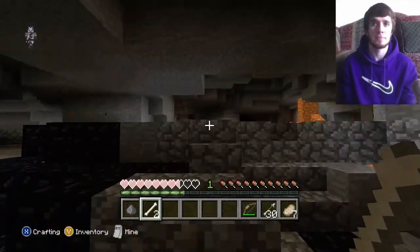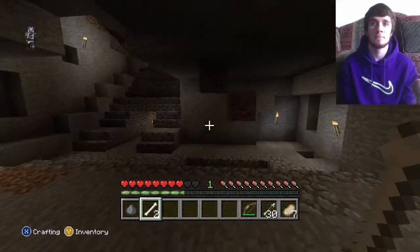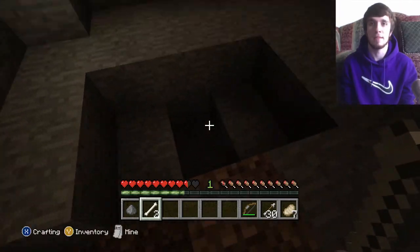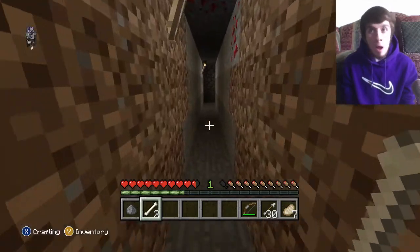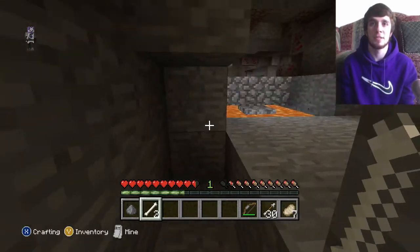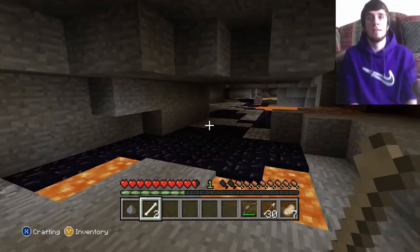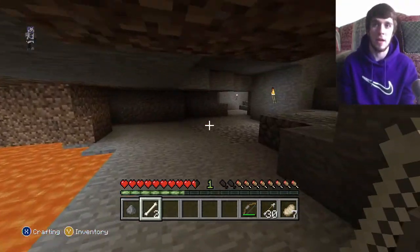We're still gonna wander around the world. I don't remember what world I have - I don't know if I have Athlete Steve saved or if Ben does. I think Ben has it saved because I already had a world and didn't want to make another one. Ooh, where does this go? It looks like I just went in a circle. Now I'm underground and lost. I don't have a pickaxe either, which is probably not one of my better ideas.